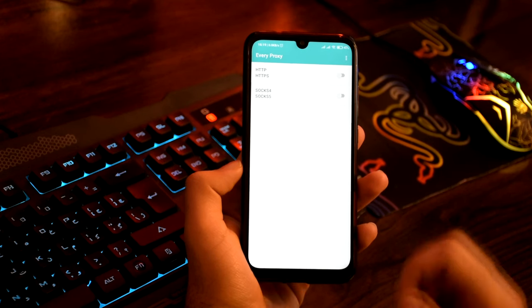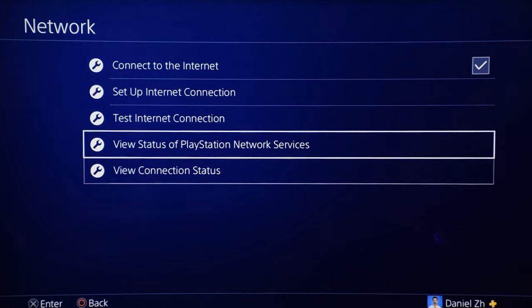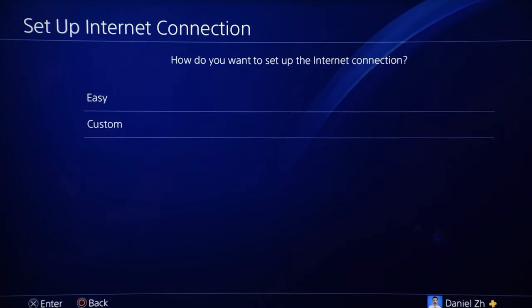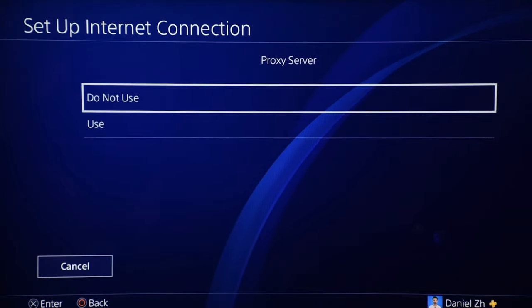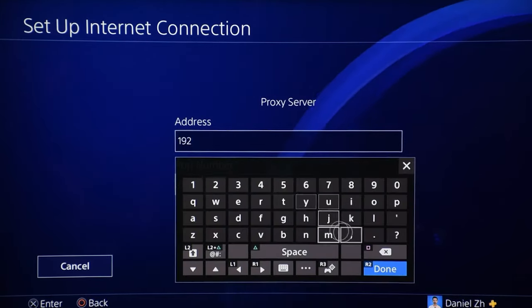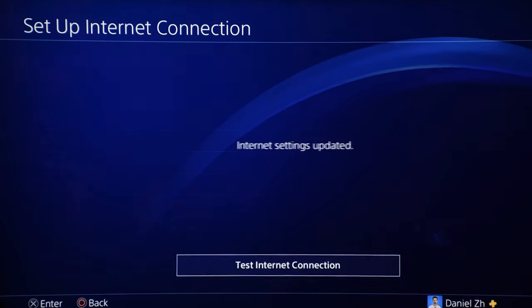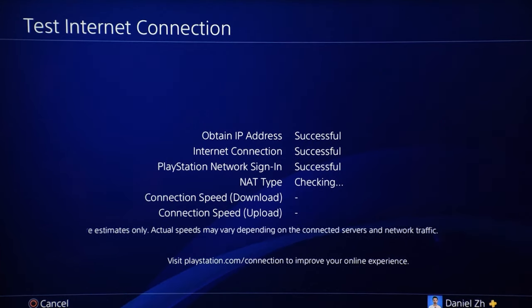Go back to the application menu and turn the HTTP/HTTPS proxy on. Then go to your console — whether it's a PS4, PS5, Xbox, or Nintendo — and choose manual settings for the connection. Select automatic or default for all other settings, but select 'Use' or manual for proxy settings. Enter the host IP and port from the proxy application.